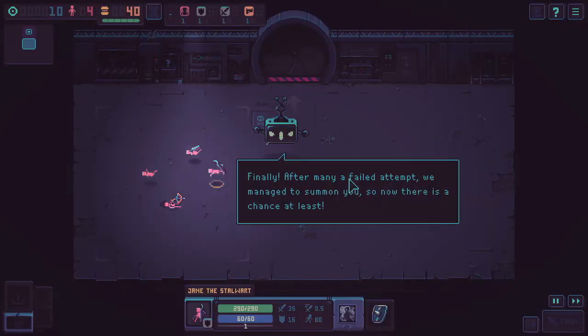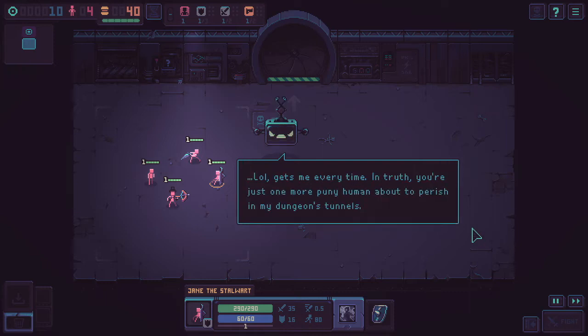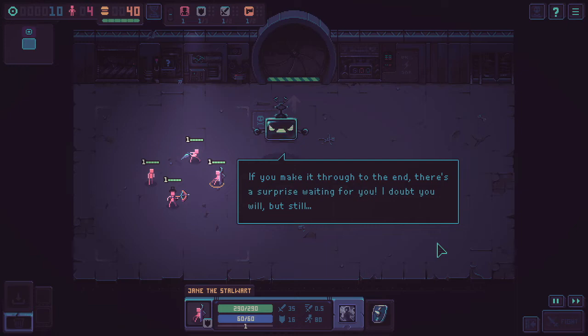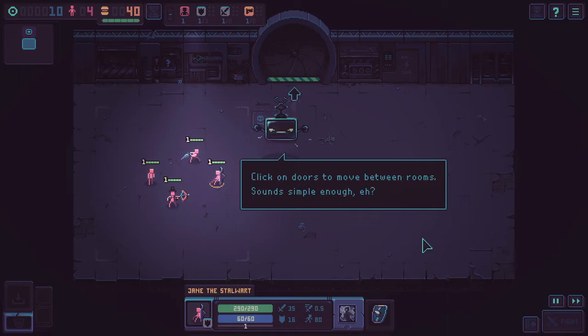These appear to be our starting units. We get an intro from an in-game narrator: 'After many a failed attempt, we managed to summon you, so now there's a chance at least. You are the chosen one. Only you can save this doomed world.' — 'Lol, gets me every time. In truth, you're just one more puny human about to perish in my dungeon's tunnels. If you make it through to the end, there's a surprise waiting for you. I doubt you will, but still. Proceed to the next room and I will proceed to give you remote instructions. Click on doors to move between rooms.' Sounds simple enough.